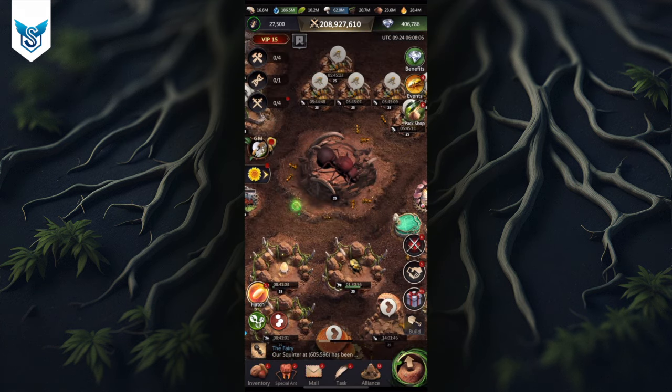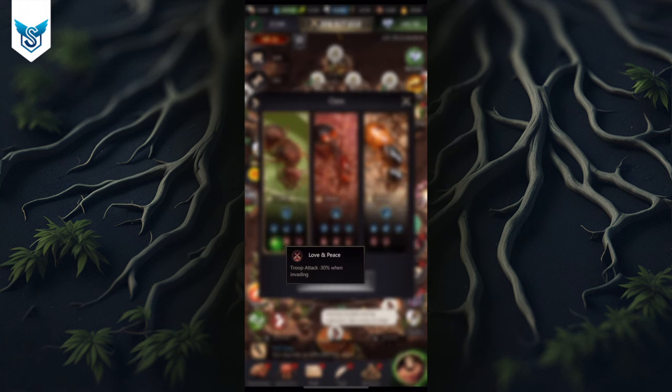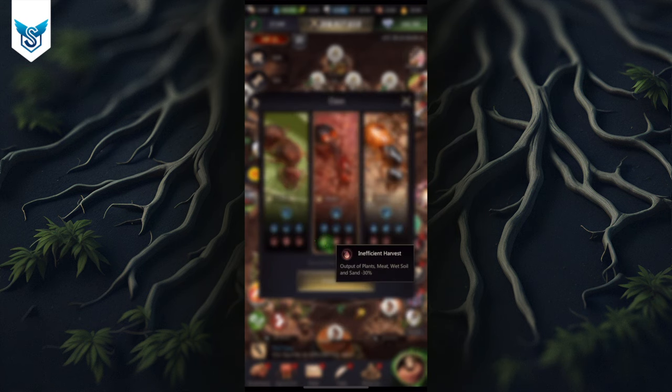Compared to the cultivator class, you're skipping those minus 30% attack and defense penalties, so you're definitely much stronger as a raider. Now for the cons of the raider: output is reduced for plant, meat, wet soil, and sand — not something I'd consider major. Honeydew is also reduced, again not a big deal. Troop load when gathering is reduced by 50%, which is probably the only significant negative, particularly impacting you during alliance expedition.